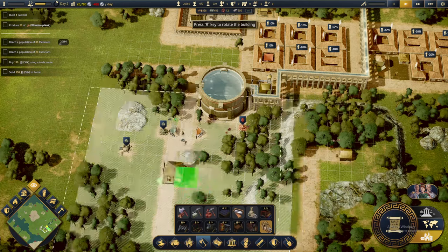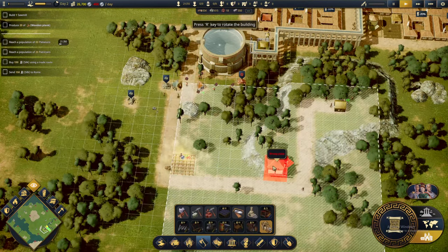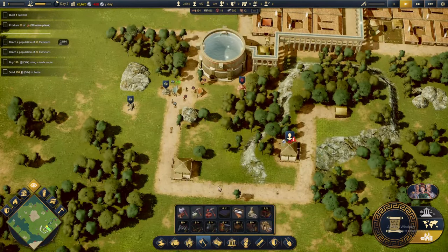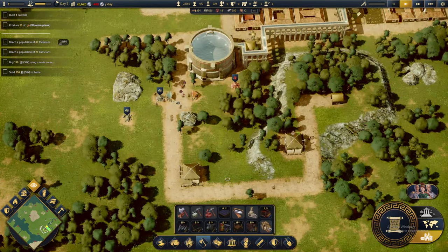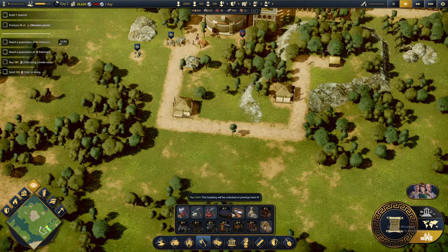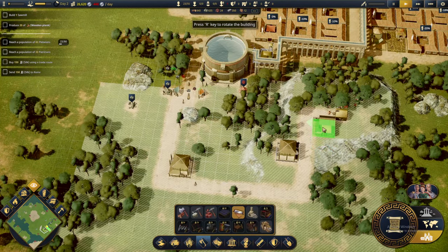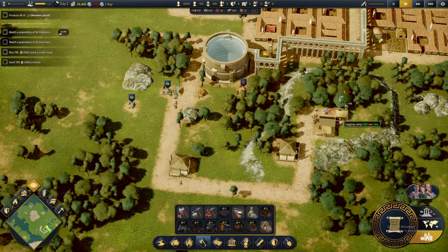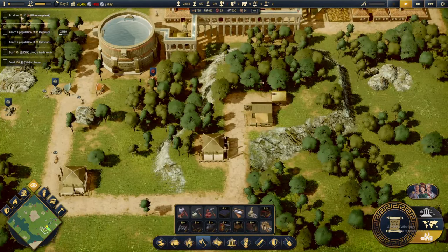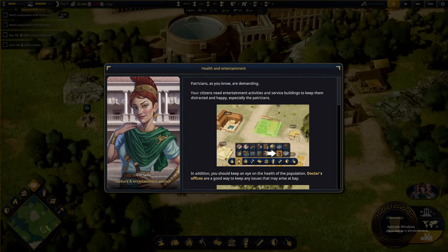I want a warehouse placed in this corner and one here. Then we can focus on building a sawmill. Where is the sawmill? I want it to be near the woodcutters for the logging camp. Then we should be able to produce the 20 wooden planks required.